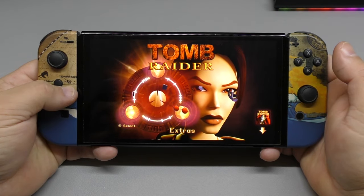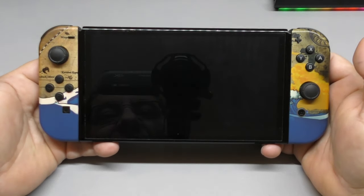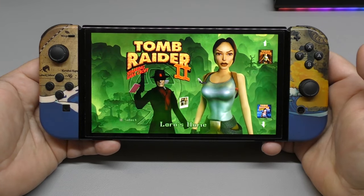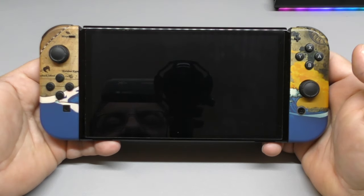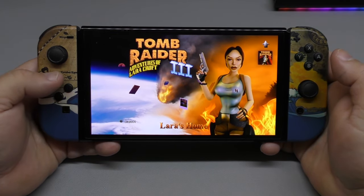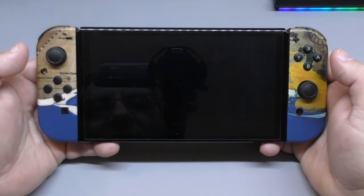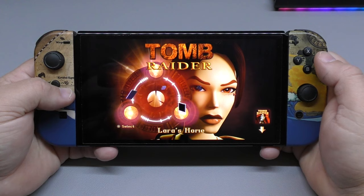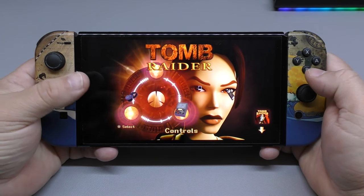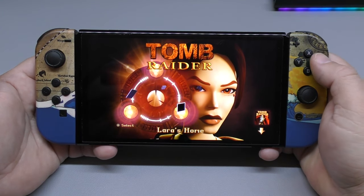This is only available in digital form, not physical. When you load the game up it loads like this, and if you want to switch to Part 2 you tap right here, and Part 3 as well. So you got all three games in 6.1 gigabytes of storage — that's insane. In this video I'm going to start with Part 1.